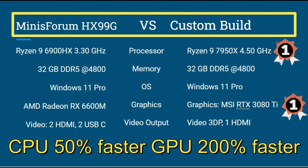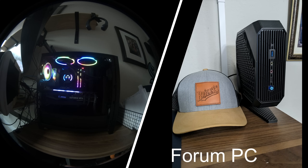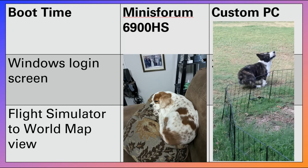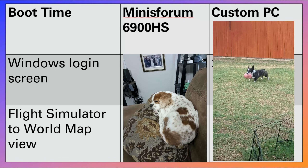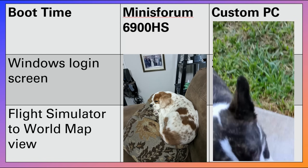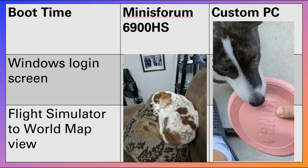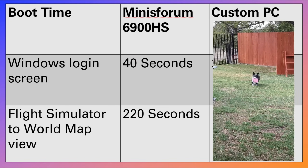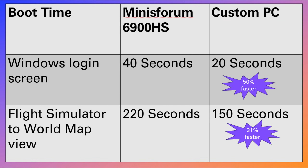We'll see what happens with things like boot time and actual play. Here's the custom PC and the mini PC and their boot times. The custom PC is faster, but let's see: 40 seconds versus 20 seconds for login, and 220 seconds versus 150 seconds for launching Flight Simulator. So we're talking 50% faster login and 31% faster for booting Flight Simulator.